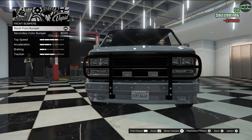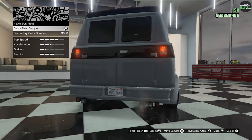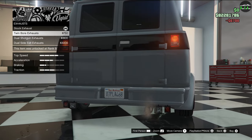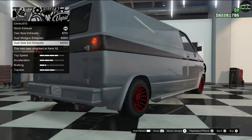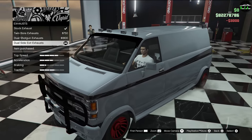For bumpers, you can do a secondary colored bumper. The A-Team van's bumpers were primary color — which was black — so we're gonna keep that stock, and same thing with the rear. For the exhaust, you have a single as stock, then dual, quad setup, and then a side exit exhaust. The actual A-Team van did have side exit exhaust, so that's pretty cool — we'll go with that.